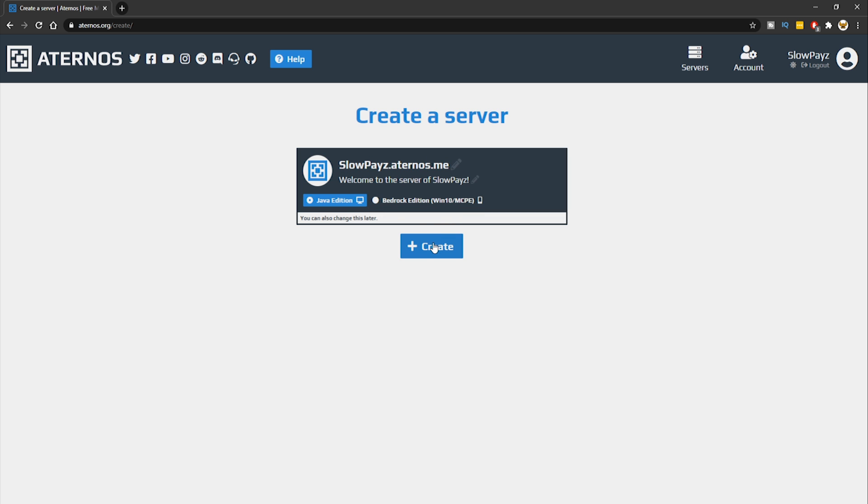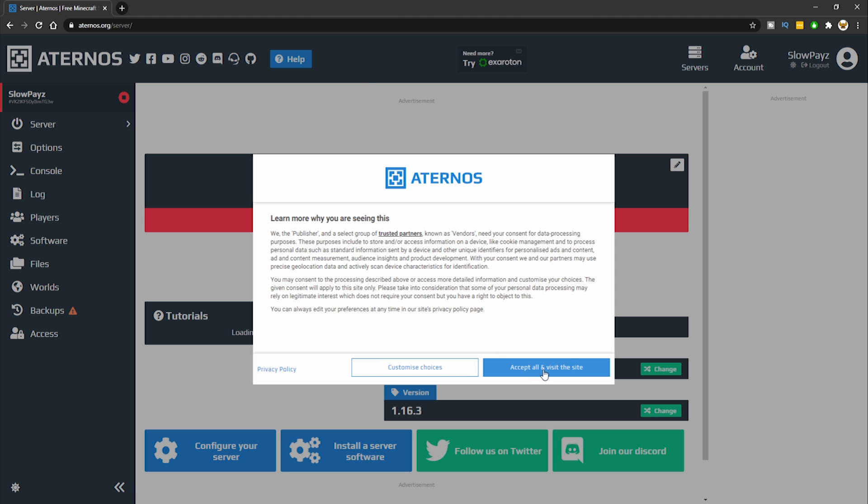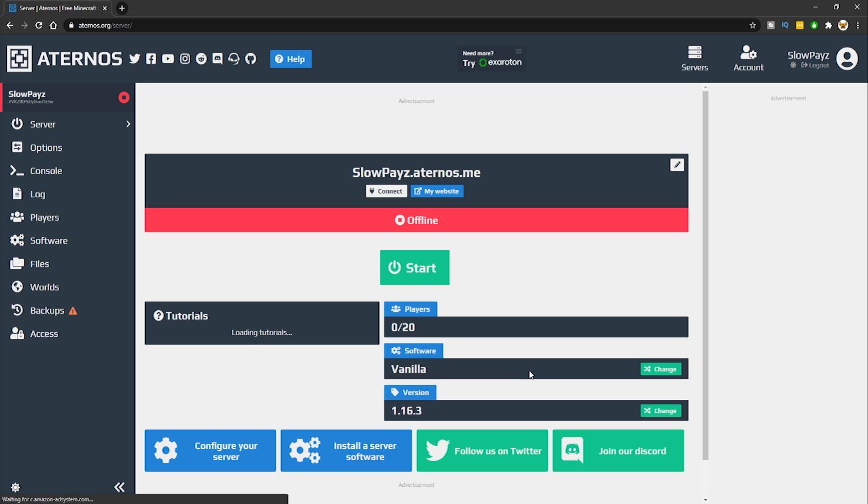From here you can see your IP at the top — make sure you copy that. You can also choose Java or Bedrock edition from there, then click create. Now you're on the main dashboard, so click accept all on the cookie notice to visit the website.